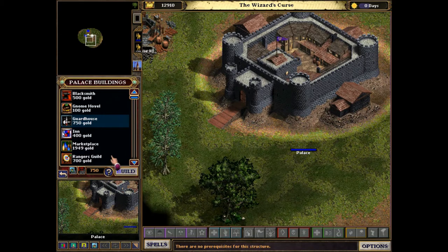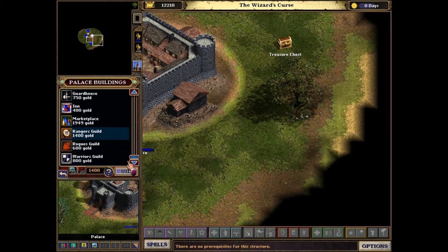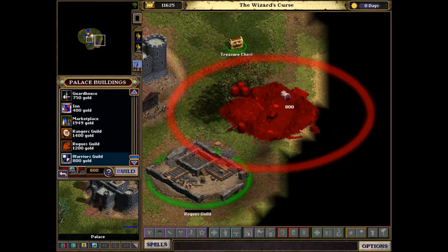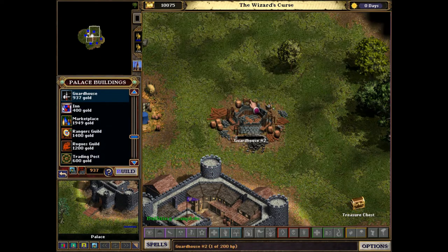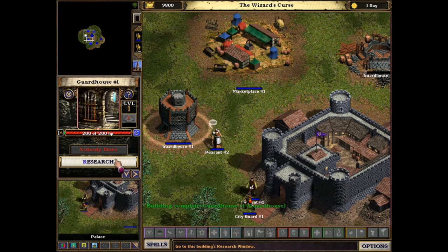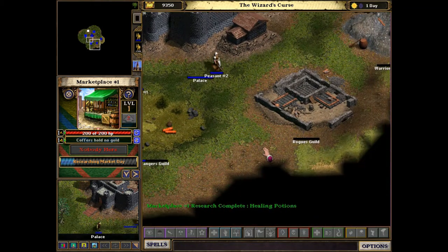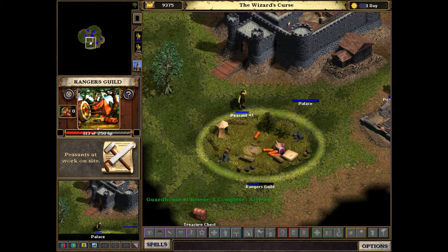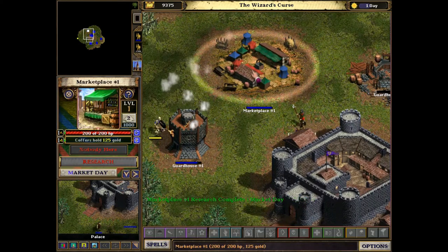Here I'm placing down a marketplace, and then the range is built for it to be built on the next queue. You only get two peasants on the level 1 castle, so you have to make sure you have them work smartly — which I did not do at this point. I should have done one building at a time rather than a bunch of them. You can see I researched the healing potions — that's what you want to do first when the marketplace is available. And you want to make sure you get guard towers in a triangle formation around the marketplace, so you can research the arrows and have the guard houses available to attack enemies.